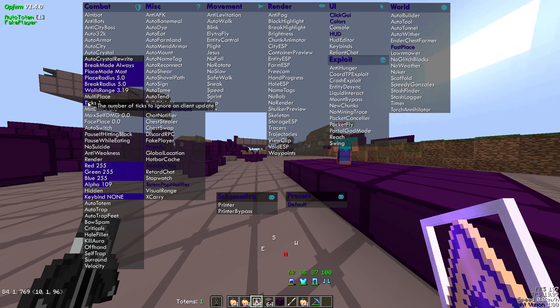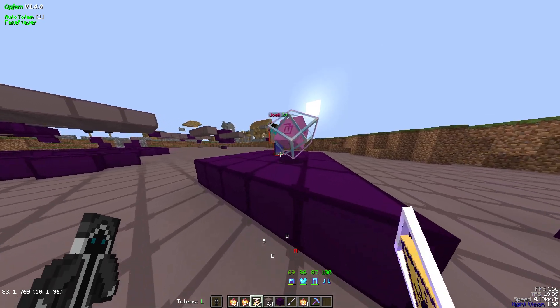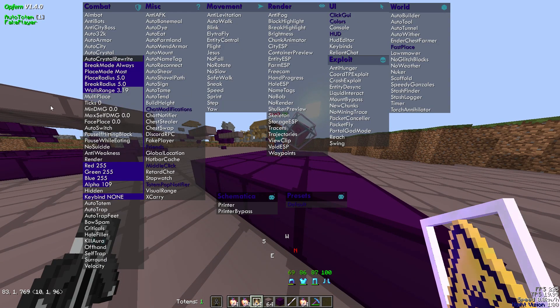Ticks is the number of ticks to ignore on client update — basically just the delay of the crystal aura. Higher is going to make the crystal aura slower. On CrystalPvP.cc you can have it at zero. On 2b PvP you have to have it between two and three depending on the anti-cheat. On most servers you'll probably want it somewhere between one and four.